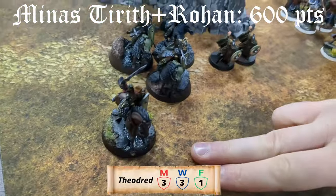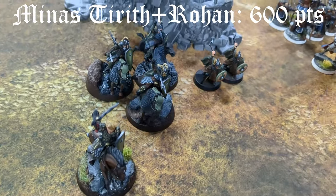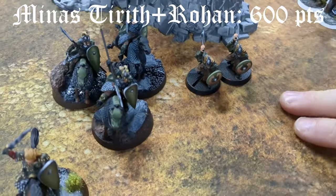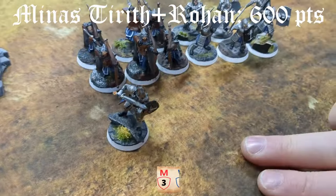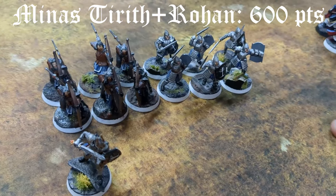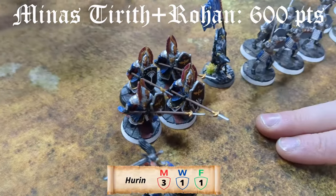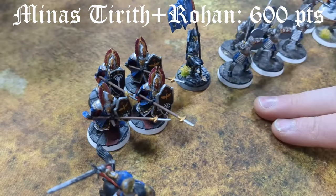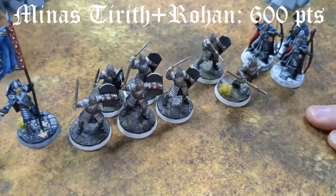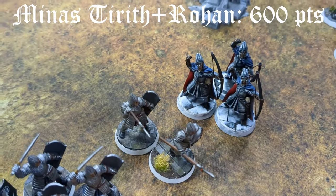So we can start off with Theodrid's Warband. He's my army leader, got the Horse Upgrade and the Shield. Then we got three Royal Guard with Throwing Spear and Shield on Horses, then two regular Warriors with Axes. Next we got Ingold with six Rangers with Spears and six Warriors with Shield. Then we got Huron, four Fountain Court Guard with Shield, my Banner with the Shield, and five Warriors with Shields — two Warriors got Shield and Spear, and three Citadel Guard with Bows, which are Strength 3, which are pretty nice.